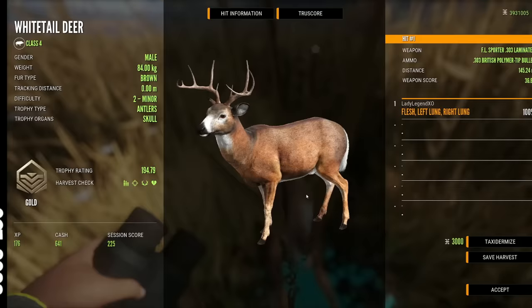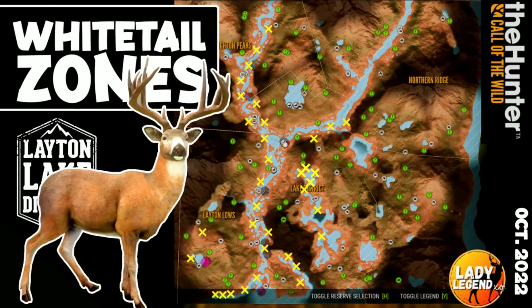I have put an X on every Whitetail deer drink zone I have in Layton Lakes. Your map won't be exactly the same as mine, but it should be very similar and this map should definitely help you to find your drink zones. Since the update, they are predominantly on the left-hand side of the map, so there is a lot less searching to do.